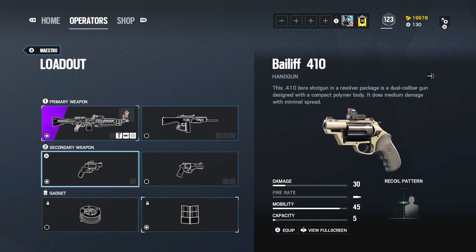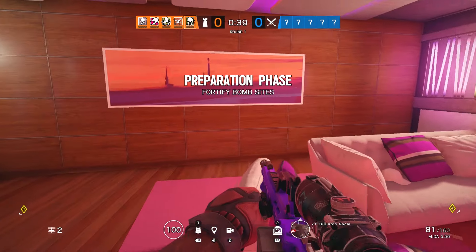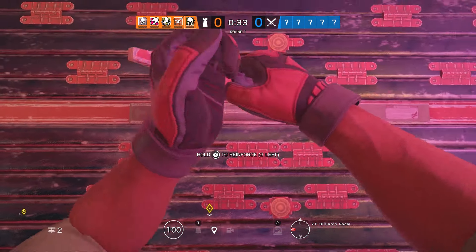For his secondaries he has the Bailiff 410 or the Keratos. I'd recommend using the Bailiff 410 as it's kind of like a shotgun pistol and can be used to split open the two bombsites. For his gadgets he has barbed wire and a deployable shield. Personally I'd take the deployable shield as you'll most likely be anchoring with Maestro and holding down a point, and the deployable shield can provide some great cover for you.